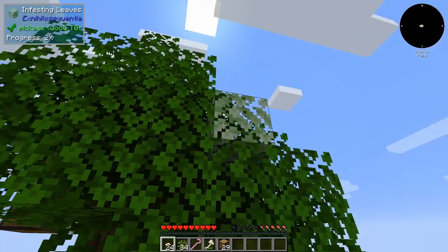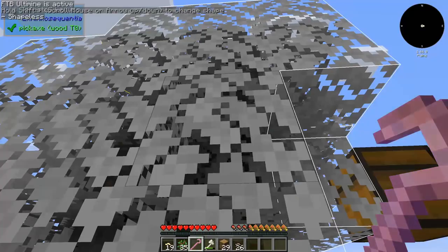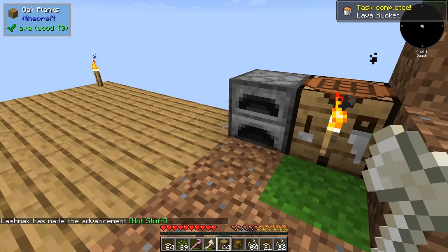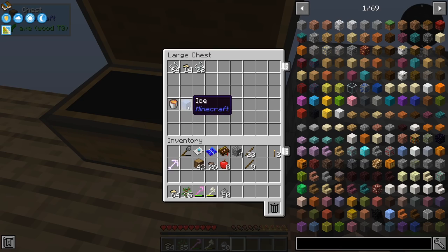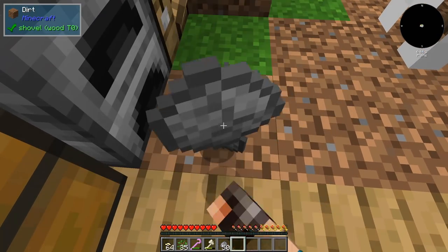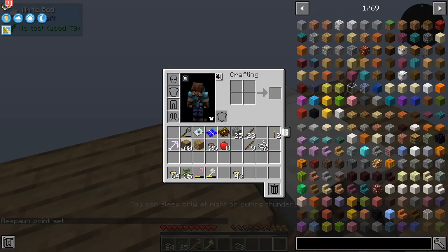Now that we have a decent supply of silkworms, let us infest some leaves and wait for them to spread so that we would be able to get some string. One thing I should probably do is move that chest — it's in the way. When you start the game, you're going to get a bucket of lava and one ice in order to make a basic cobblestone generator, but I think gathering pebbles is much faster. So I'm not going to make the same mistake I did in Skybees.